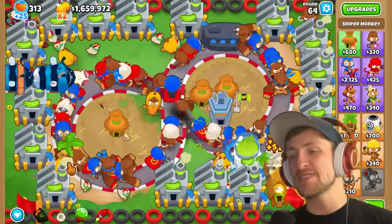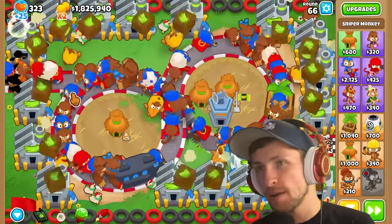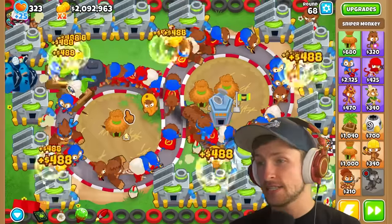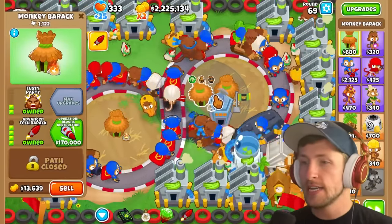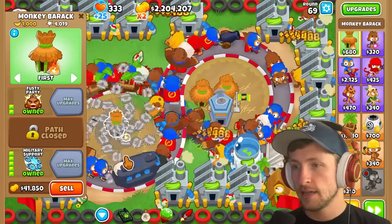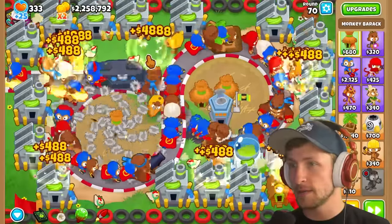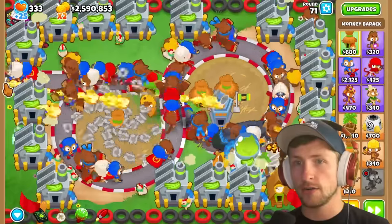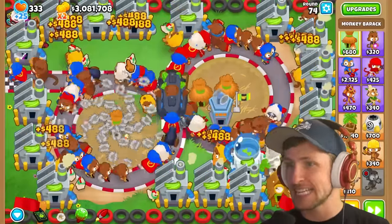I crashed my game, but I'm back. I went ahead and put down a couple cash drops, got all my banana farms back, and now we're at round 66 with 1.8 million dollars. That was a little bit of a grind but we're back. Now we can actually start buying the things we want to get. Hopefully it doesn't crash again. Wait - what in the world is shooting fire now? Something was shooting fire - what is happening?